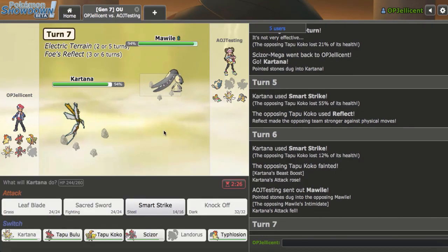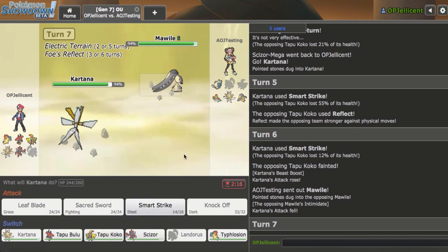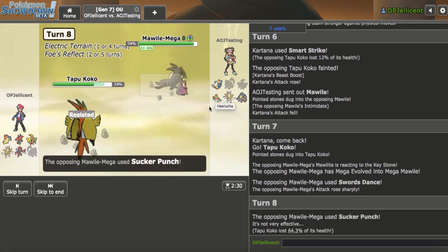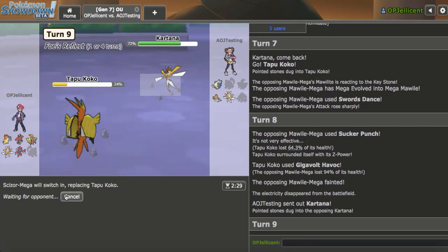Mawile comes in — this thing is a threat. I'm going to SD up here. If terrain goes down at any point I don't have to care about the Hawlucha anymore. So I'm going to go Coco here on the SD and fire off my Gigavolt Havoc. Even though Hawlucha could be a problem, that's not going to knock me out. I get to Gigavolt Havoc and knock that out. Now I'm never setting up Terrain again. I guess Kartana would have to come out and try to attack me. I'll just go Defensive Scizor — it takes every hit and wins the game at this point.